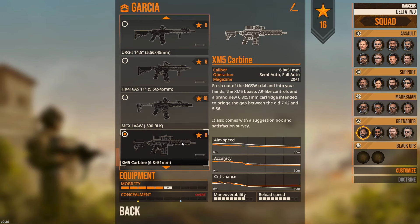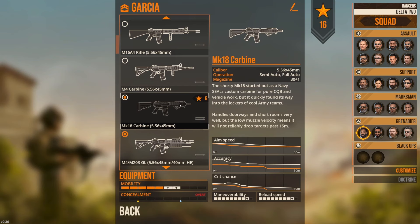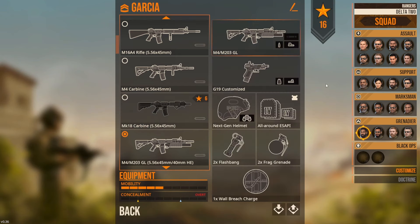Next we've got the XM5 - that new 6.8 gun. Honestly I don't know too much about it, never shot it. It's kind of new world tech, going to be similar to a 7.62 and a 5.56 - kind of a little bit in between. It'll definitely get the job done. But what I can tell you about our SWAT team is that everyone is running around with either Mk18s or M4s. That's just what our department has.